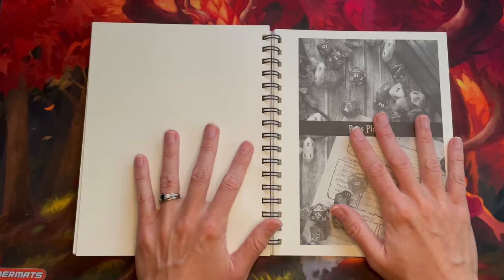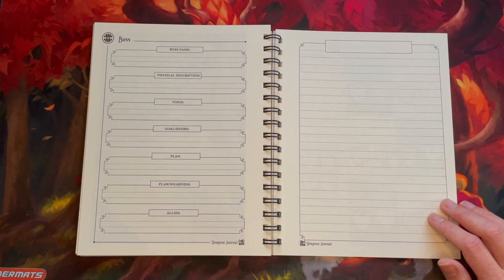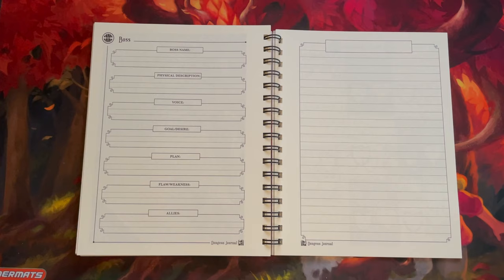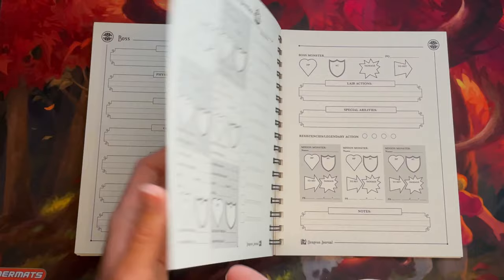At the back of the book we have the boss planner for your big bad evil guy, your main antagonist. They get more space because they're typically a more well-developed NPC. You record their name, physical description, voice, goal or desire, their plan, their flaws and weaknesses — because we want our adversaries to have flaws too — their allies, and a big notes page.